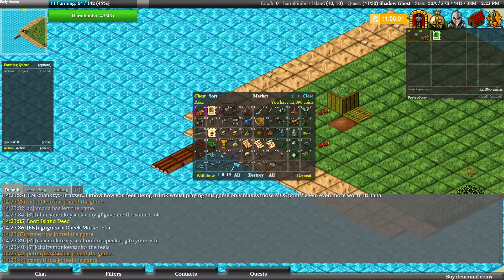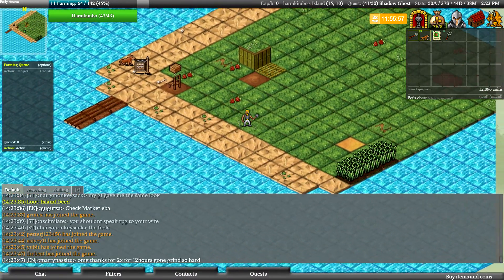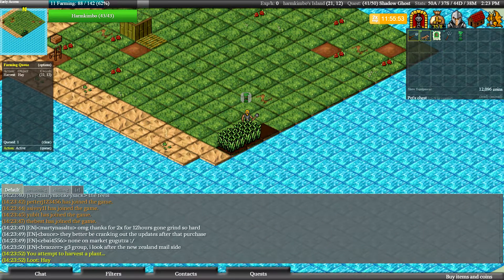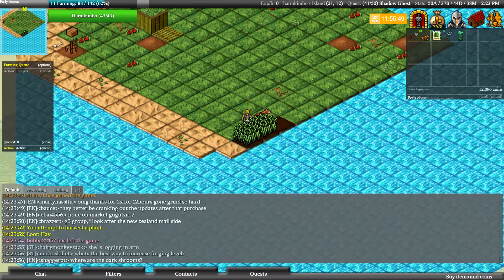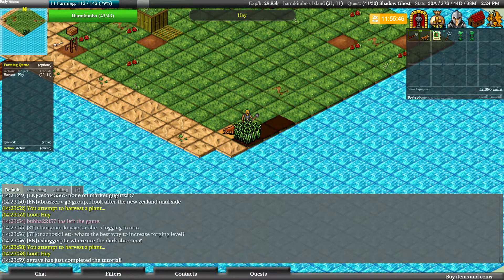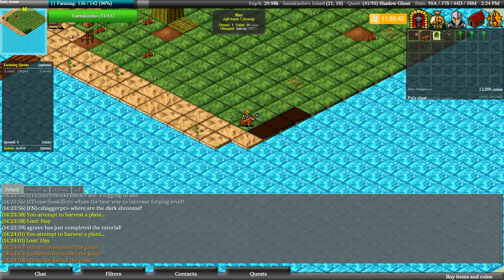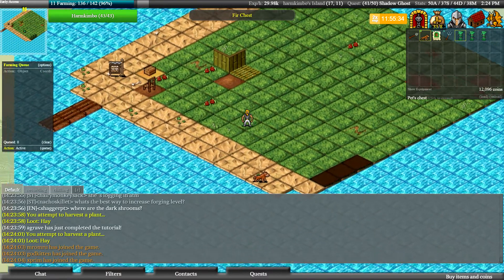Let's get the rake again — I'm not sure if I have to rake it again. It says hay — just click on it and I got some hay harvested. Harvest again and harvest this one. Almost level 12 farming! I have some hay but I can't reuse the hay to farm again.